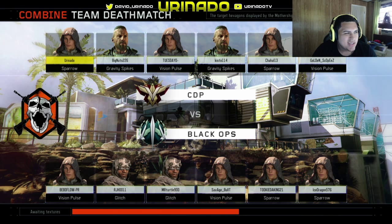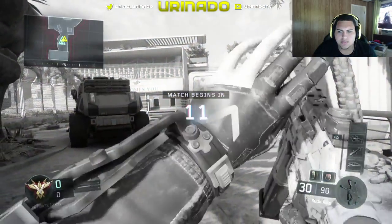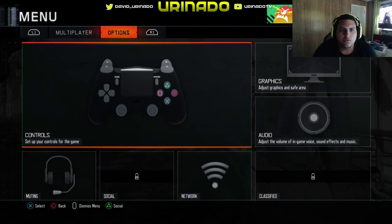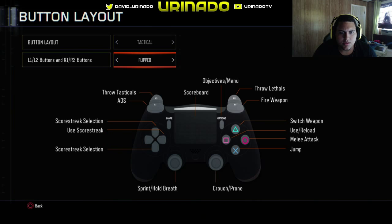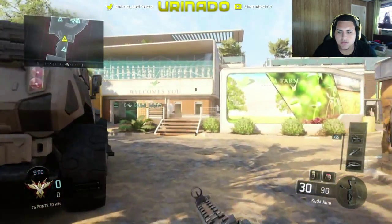PS4, nothing too crazy. Not bad. Team Deathmatch. Start off with this. Locate the enemy, close and destroy. Let's see if we can mess with our settings one more time. So, Tactical Stick Layout. Black Ops on the AO. Button Layout: Flip. Default Flip. Default. There we go.